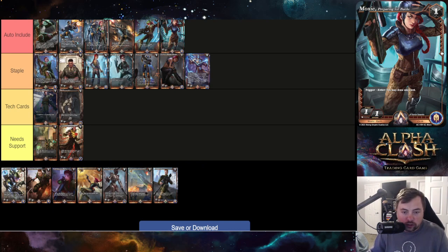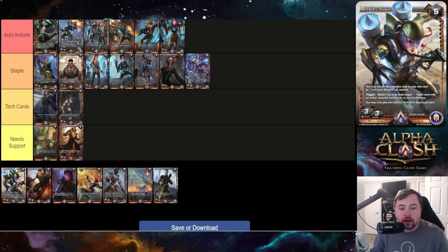Moxie's Preparing for Battle is an auto include. It's one of the only indigenous card draws black has — when it enters you draw a card. Super nice; definitely run a four-of.